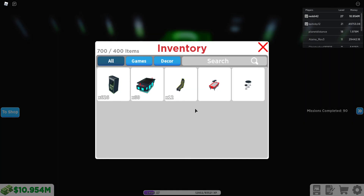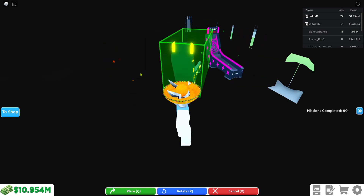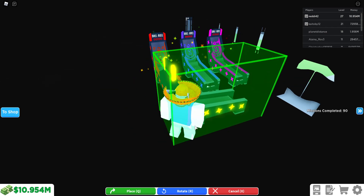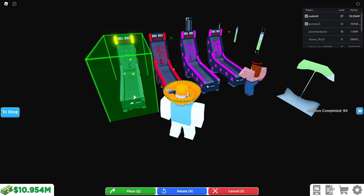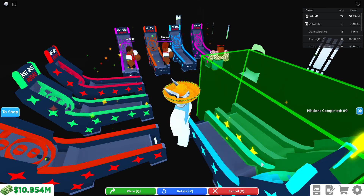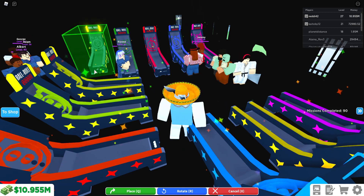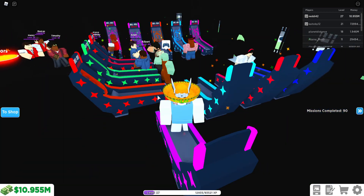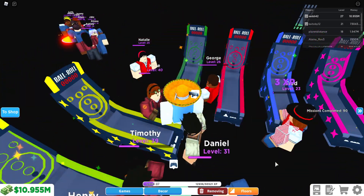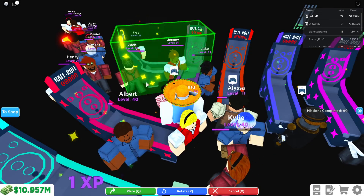If you just want to make money, get some very high level or good machines that you can buy and put them near the door. The door is where customers spawn, so they'll get to the machines very quickly. You'll see a constant stream of money on the bottom left being gained.